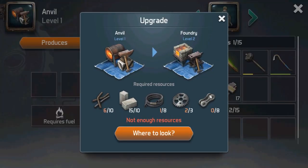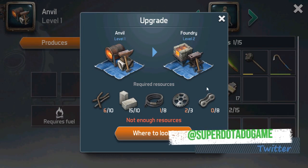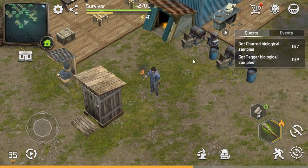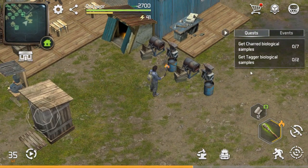Ya saben que para subirlo necesitamos estos componentes, por eso es que se agarra esto. Después que termine la bicicleta o la moto, en este caso que todavía no hemos conseguido, se tiene que hacer esto sí o sí. Esos son los tips de lo básico de lo que necesitamos para hacer la cama, para recuperar la energía mucho más rápido.